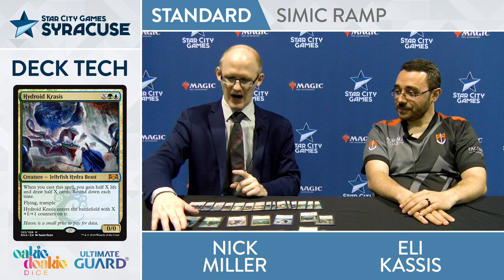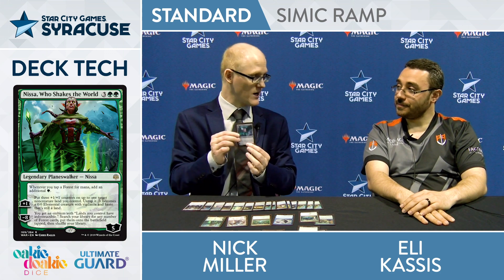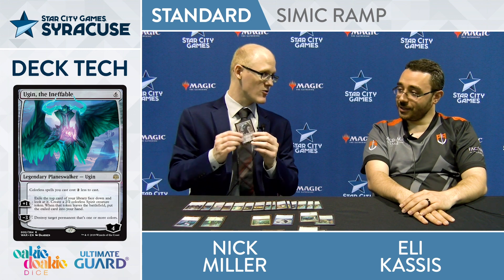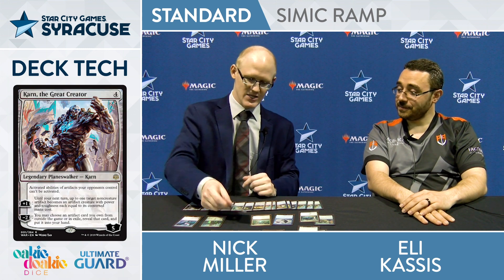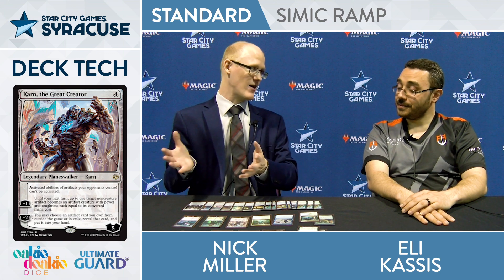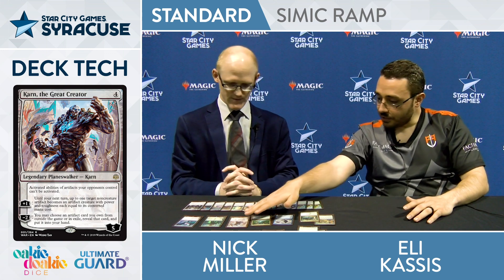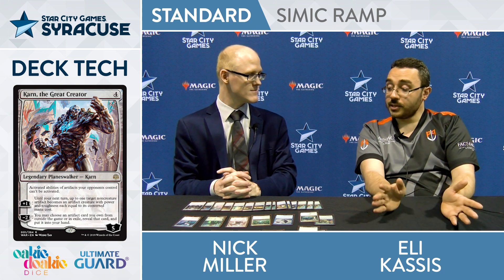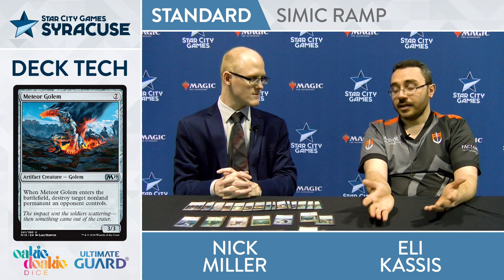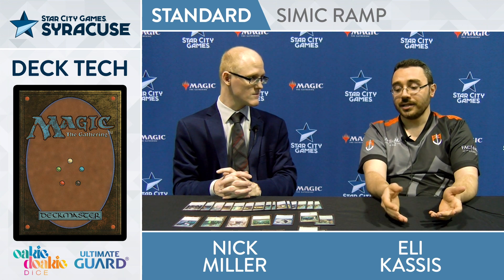Your top end that you're ramping into — obviously Hydroid Krasis is nice, Nissa here powers out some more broken stuff. You also have Ugin, another powerful Planeswalker. But I think the cool thing about this deck is the Karn, the Great Creator package. We're seeing this card pop up in all the older formats because it gets to grab Lattice and just shut down everyone. You don't get to quite do that. But you have your own stuff going on here. Even in Vintage, the one-sided Null Rod is just powerful. But most of the time you're grabbing Meteor Golem to start, blowing something up that's the high-pressured threat that they have. And then the following turn you get the tutor up again because it still just goes to one counter if they're not able to pressure it — and usually they aren't, thanks to the Grazer.